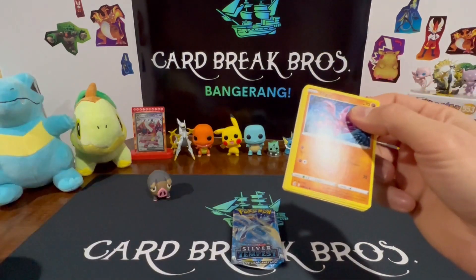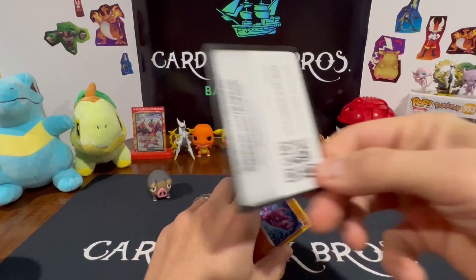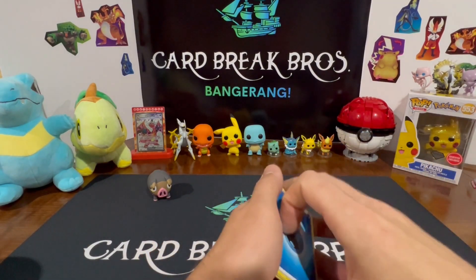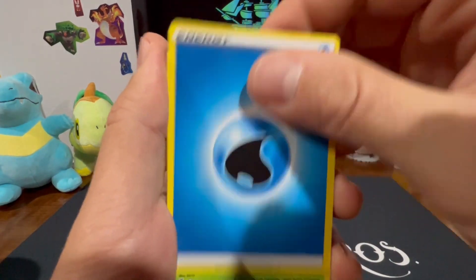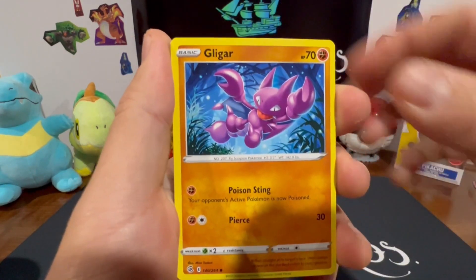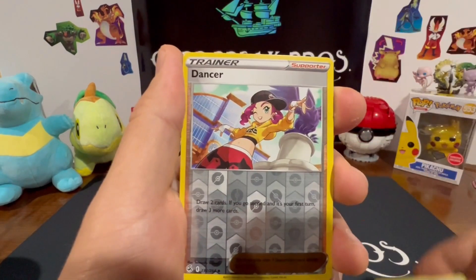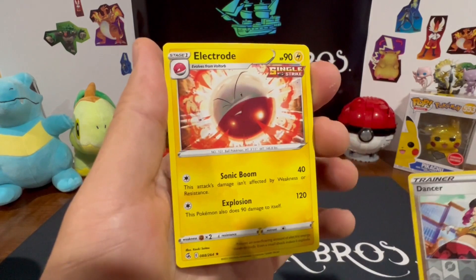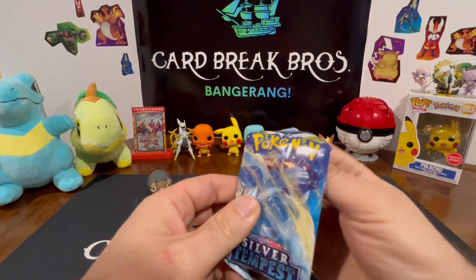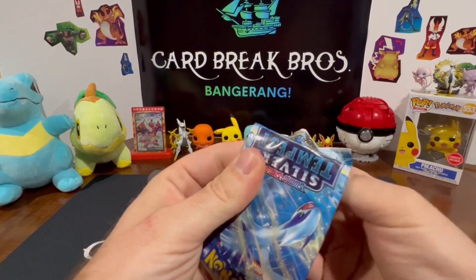That tore a little — well, opened right up. Watertight, Swadloon, Sandslash, Corvisquire, Gligar, Eufant, Pansage, Voltorb, Shellder, Dancer reverse, and Electrode for our rare. Last pack of that first Pokéball — let's see if this is one of those god packs everyone's talking about.